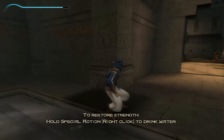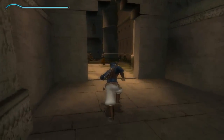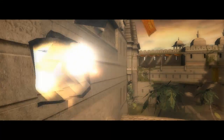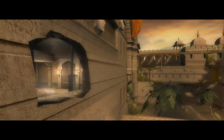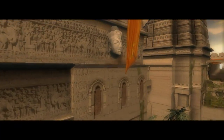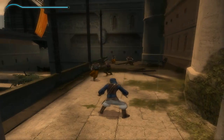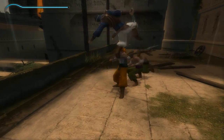To restore strength — right-click to drink water. See, again, video games — a lot of people don't realize how true video games are to real life. If you get slashed by a sword, generally all you need to do is take a sip of water. A lot of people don't think to do that. It actually works the same with bullets or anything, really. The problem is most people just don't have water on them.